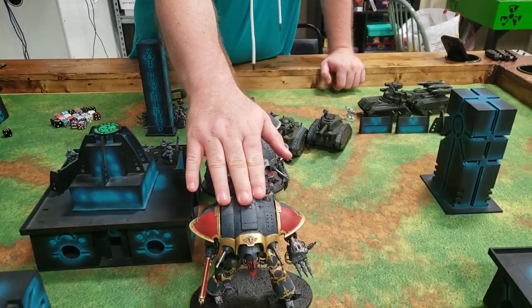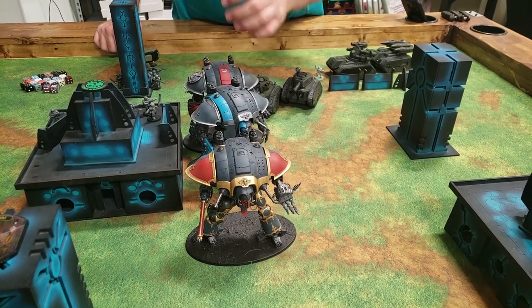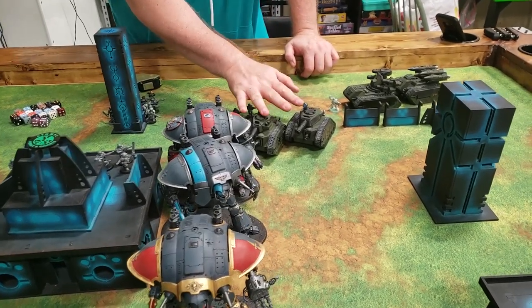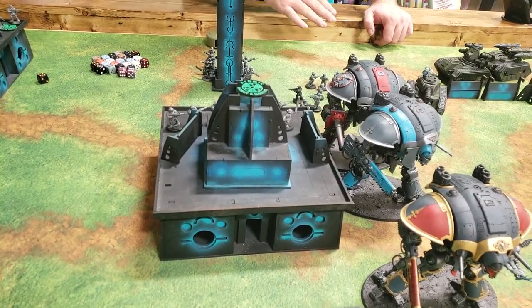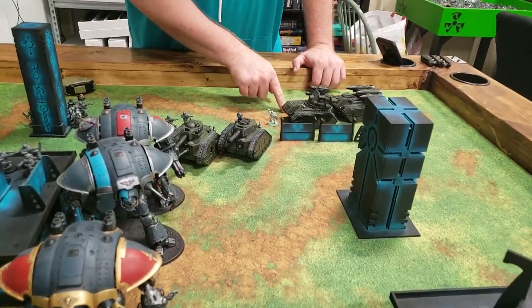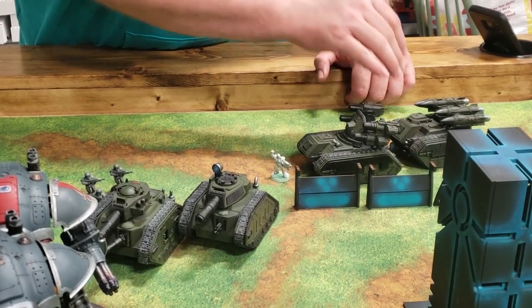For movement, we advanced forward with our knight to get into combat on turn one. We advanced this knight as well, giving him Landstrider to ensure the charge distance. The Crusader moved forward 12 inches to shoot. We moved both Lemon Russes up five inches for double firing. We advanced guardsmen into a building to secure an objective. We shuffled Sergeant Harker just enough to catch the tail end of the formation, maximizing his re-roll ones bubble to maximize firepower.